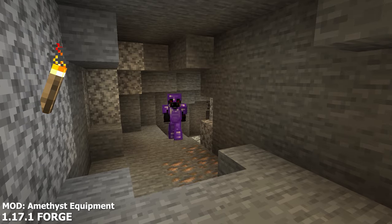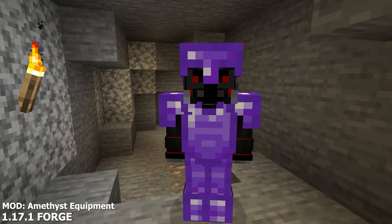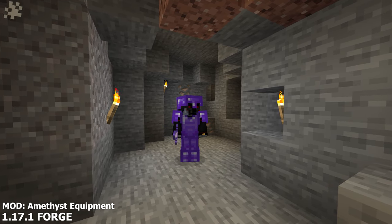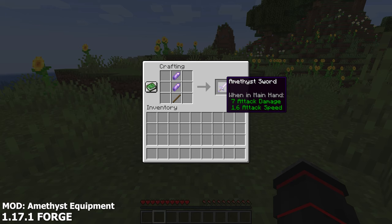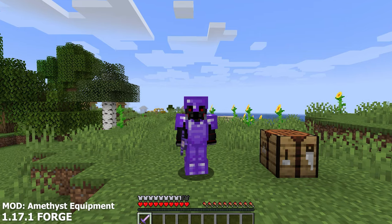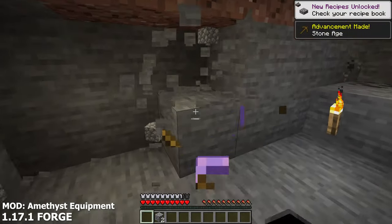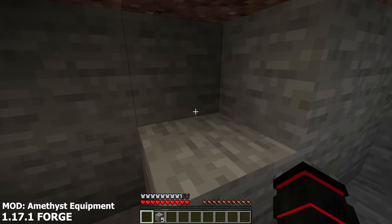Our fourth mod on this list is a fairly simple armor and weapons mod. The Amethyst Equipment mod brings new armor, tools, and weapons for the already existing Amethyst Ore in Minecraft. Currently there isn't too much you can do with Amethyst, but with this mod you can build some stylish looking tools. Since Amethyst is fairly easy to get, however, your tools and armor don't last very long. For instance, your tools are equal to diamond mining speeds but only have 5 uses until they break, which makes them much worse than gold.